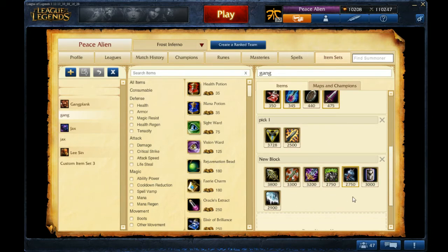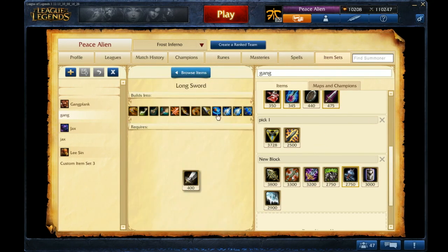After your core, you can work towards situational items based on what you want. For more damage, you can go Infinity Edge or other damage items. If you want to be tanky and deal damage, there are hybrid options. If you just want to be tanky, Spirit Visage works really well with Gangplank because his orange (Eat) heals a lot, especially with Spirit Visage. Banshee's Veil is a nice alternative if you prefer the spell shield. Randuin's Omen is great for peeling and countering AD carries, Frozen Heart for extra armor, and Last Whisper if you're going full damage.